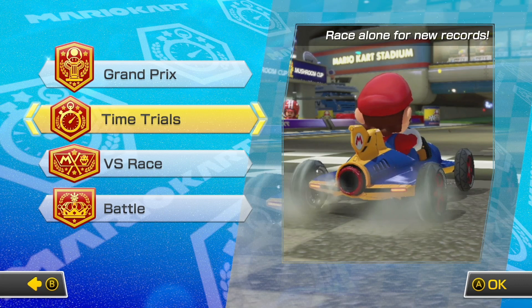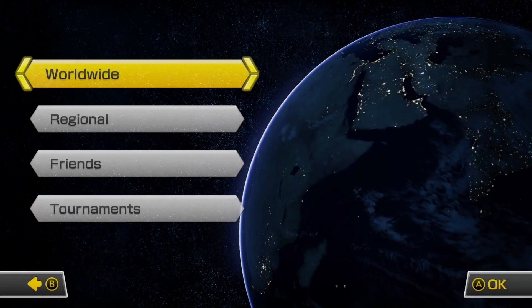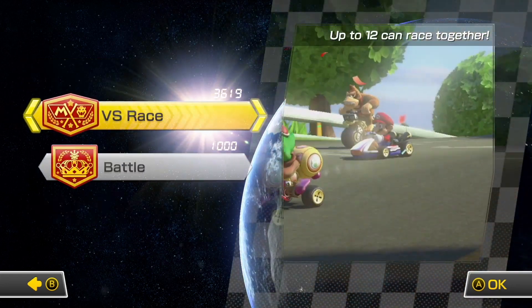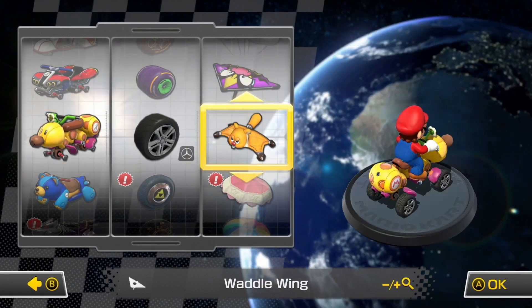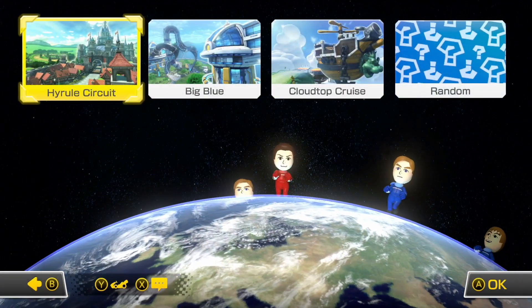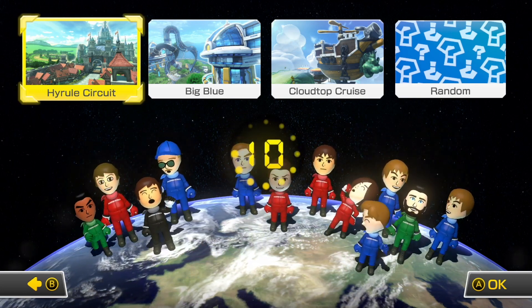Aside from regular races, there are also time trials where you try to finish the race as fast as possible, which creates a ghost you can race later to try and beat your time. There are also battles where you drive around with three balloons and need to pop other racers' balloons using items. On top of all this, you can take the fun online and race or battle your friends or random people, so if you don't want to play the AI and your friends aren't available, you can still get that same sensation by joining an online session. This really is a game where the gameplay never gets old.